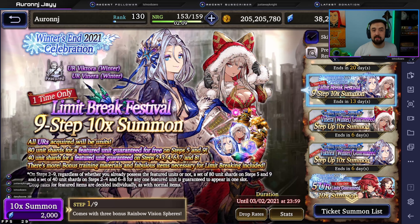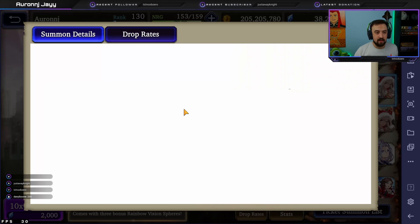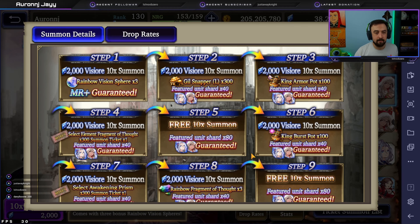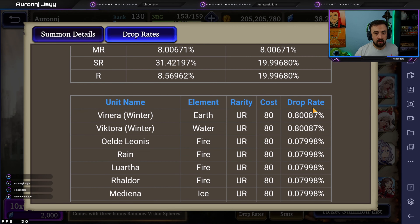If you want to spend your free viz first, like if you have a bunch of free viz and you're looking to spend it, I think this nine-step-up banner is the way to go. It's basically nine steps with two free steps — step five is free and step nine is free. On each step after the first, you are guaranteed to get shards for one of the new units. Now on step five and step nine, you get 80 shards for one of the units. That is an insane value right there. Also, you get prizes like rainbow spheres, select tickets, burst pots — really good stuff. And if we look at the drop rates, the units are boosted on it.